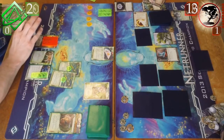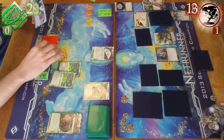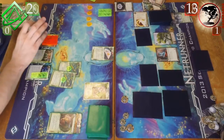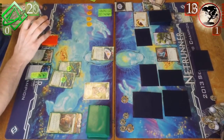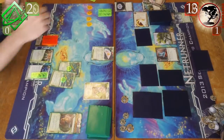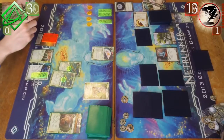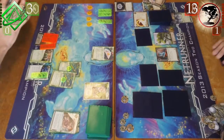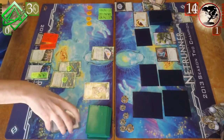I played Maker's Eye, and before I got to the Tollbooth, Gil rezzes Chrissium Grid, which is another new card, but it effectively nullifies the Maker's Eye. But since he did that before I encountered Tollbooth, I could pay the credit and use Refractor — which means I automatically just bounce off that Tollbooth. Since I don't have three credits to lose to the Tollbooth, I have to end the run. I did that to save two more credits — if I hadn't done it and wanted to bounce off anyway, it would have cost three credits. So I just decide not to do that anymore and keep the money.